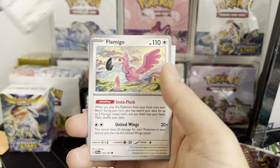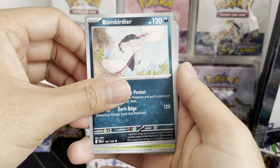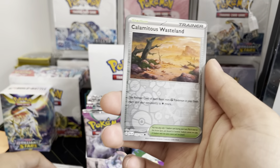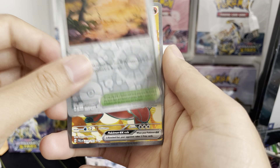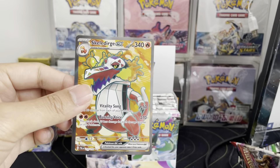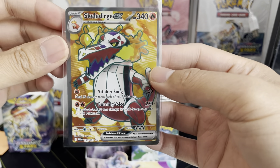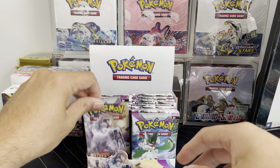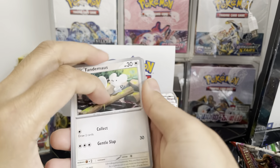Glimmet — the cute little mouse Pokemon — Flamigo, Bombardier Deer, Skiploom, Boss's Orders. The Wasteland — oh, our first full art of the box! Skelridge EX, which is actually one of the SIRs — secret art rares — that I actually want. But I'll take the full art. That's a nice first hit of the box right there. Very nice.